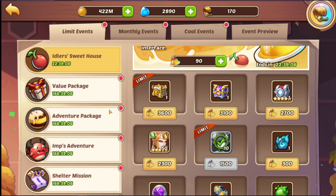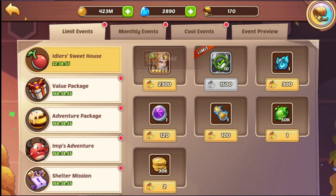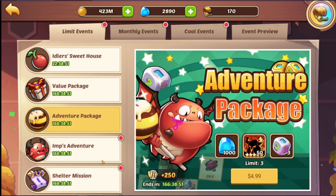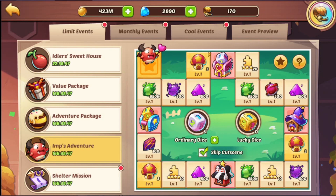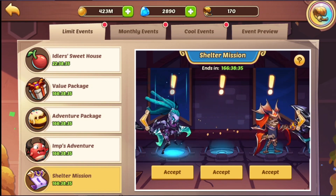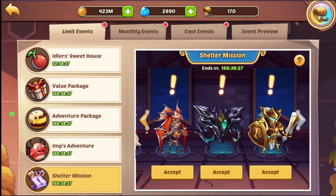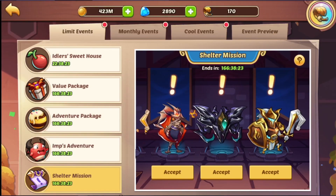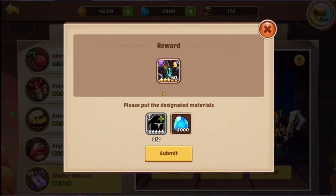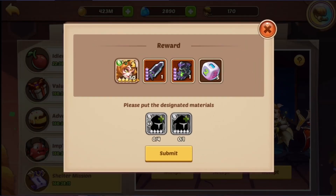You know what, screw it — live dangerously. I'm going to get the Bell Rain skin because why not, I like it. And then we've got orbs we can grab, a gold value package — this is free to play — plus Imp's Adventure, which we'll start next week's video by running through. For now we've got the shelter mission and a couple of cool ones, including a scary one and... Asmodel? That's not it — Sleepless? Mim? I'm failing left right and center.